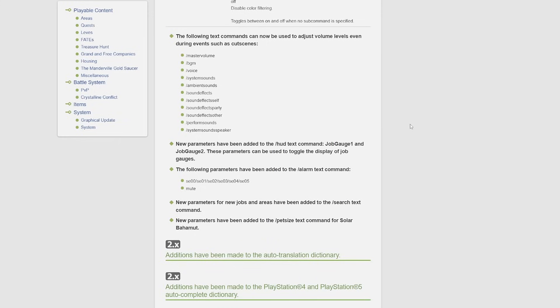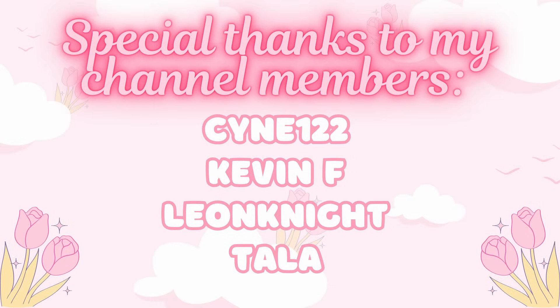That's pretty much it for all of the quality of life updates coming in 7.0, at least what is listed in the preliminary patch notes. I hope this was helpful — please leave a comment letting me know which quality of life update you're most excited for. There's so many good ones; I feel like the blacklist is going to be so nice, and also the housing thing, the dyes — there's just so much great stuff coming. As always, please consider leaving a like, comment, share, and subscribe. Thank you so much for watching, and thank you to my channel members for supporting me!